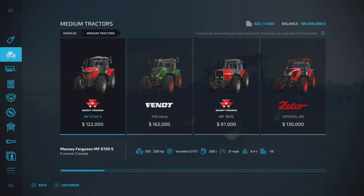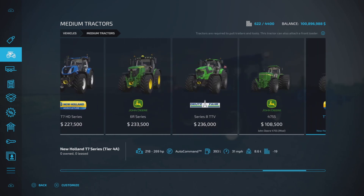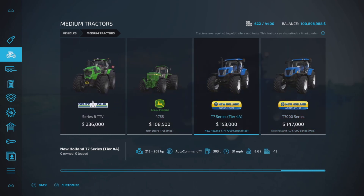You'll find it under Medium Tractors, right beside its big brother. The big brother runs from 153,000 up to 269,000. The new T7000 series starts at 147,000 for the base model, with 234 or 251 horsepower and an auto command transmission.